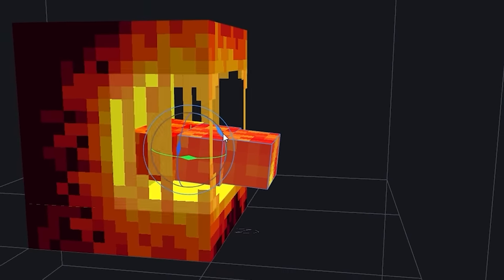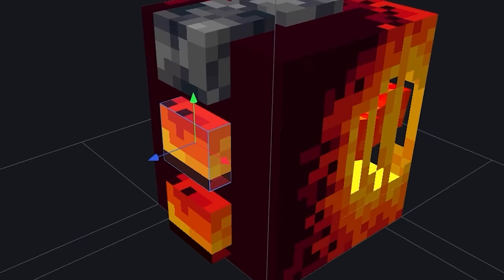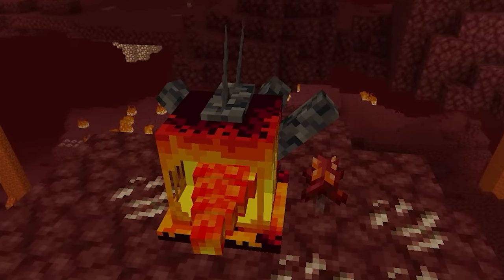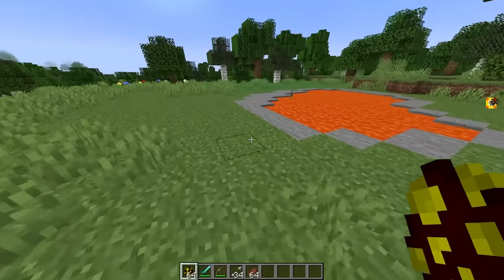Now with the mouth done, let's give it a lava tongue and some spikes. To give it layers, I wanted to make them out of stone like this, then build out some sharp spikes too. Now that is a much better magma cube — let's see it in Minecraft.